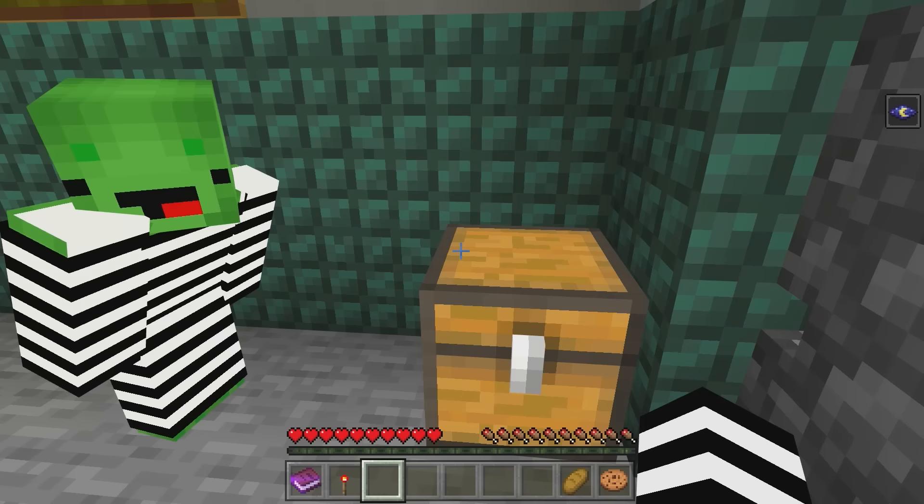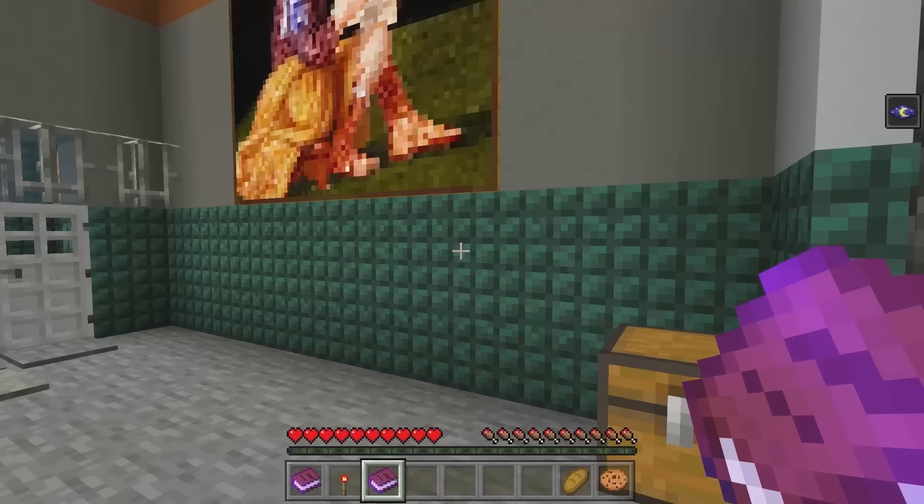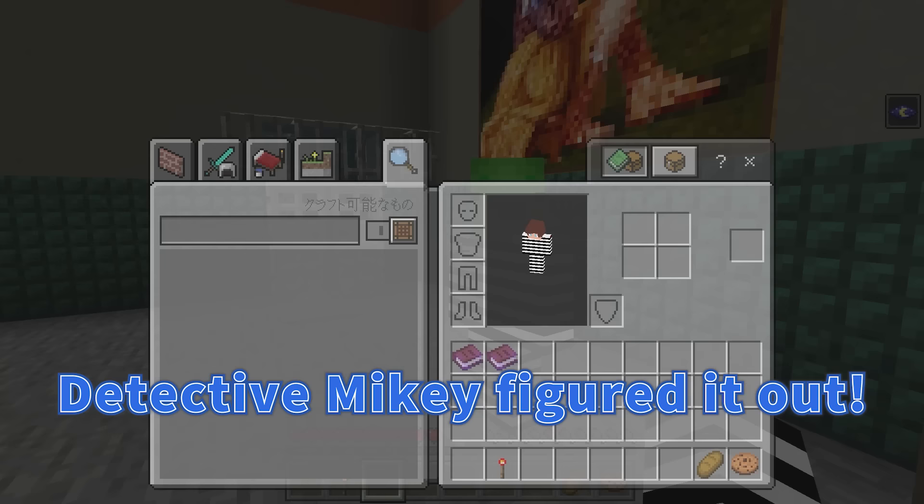Take a look over here — a chest! Items confiscated from prisoners are kept in the storage room, but the prison guards don't check it often and don't stand guard there. Interesting. This is really good to know. I wonder if there's anything useful in the storage room, since that's where all the confiscated items are. Detective Mikey figured it out.